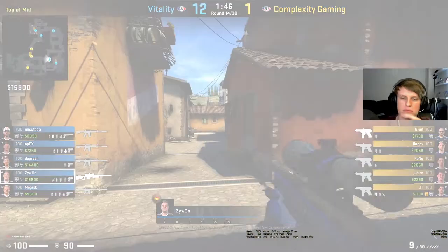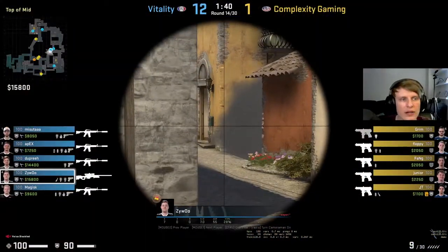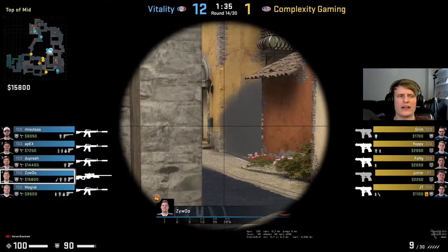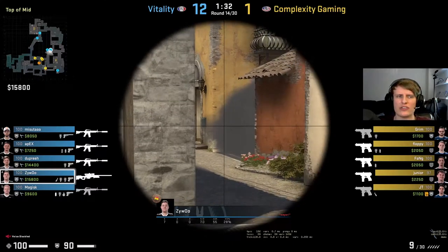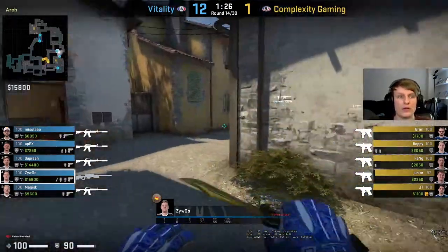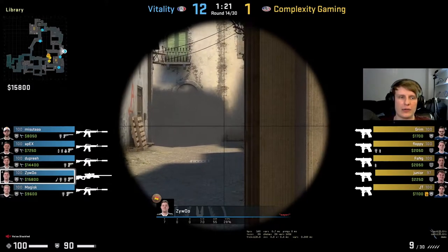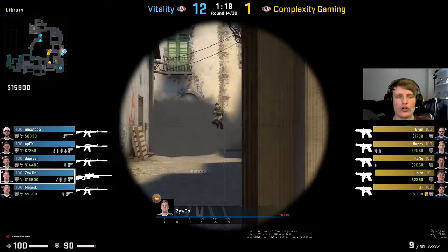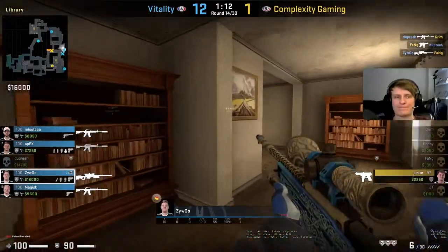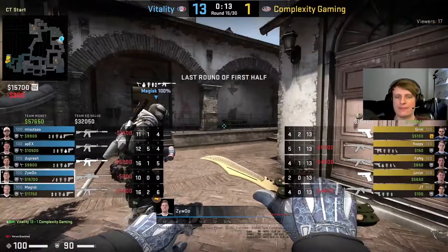Nice flash from Biszto for Complexity - they've got one top banana early who's absolutely sprinting back. Vitality are going to have heard that and they're going to push now. Apex is going to disrespect and go all the way down banana. Interesting - he just likes to rotate standard, maybe he feels Complexity would finally punish this. Complexity all grouped in brackets going through that smoke with no flash - that's not the play boys. And it's another dead round.